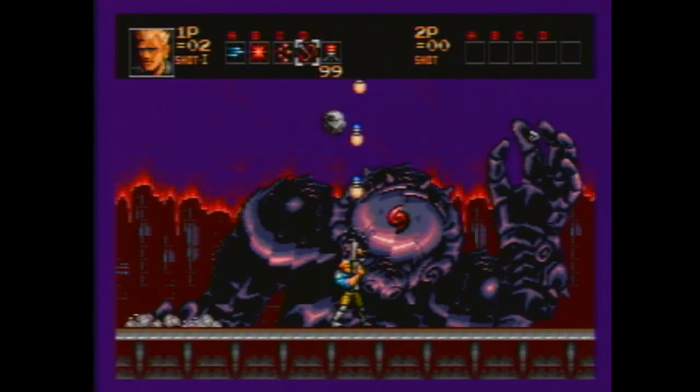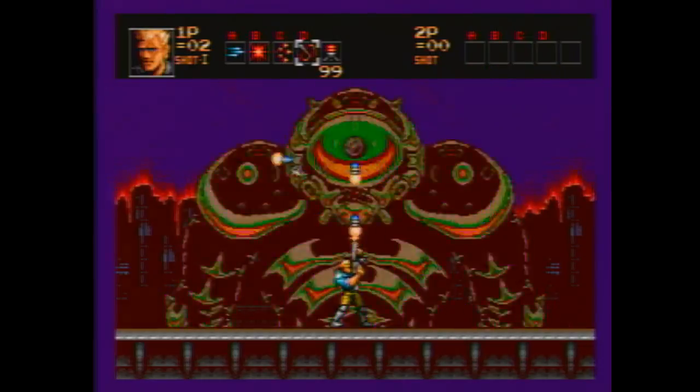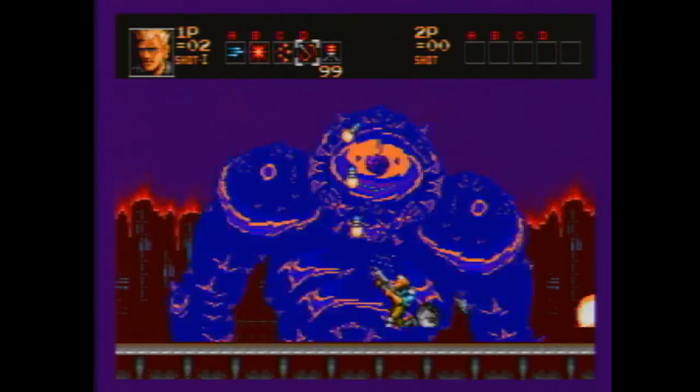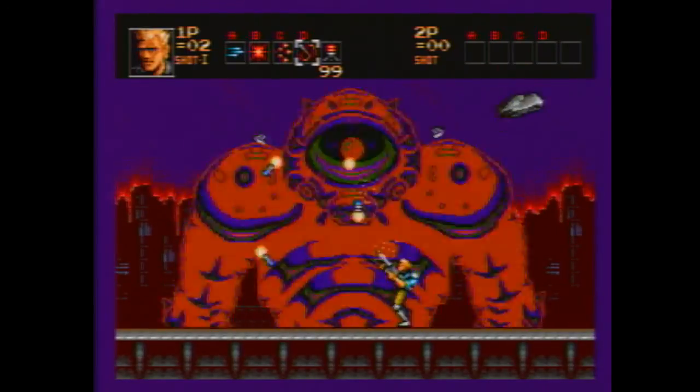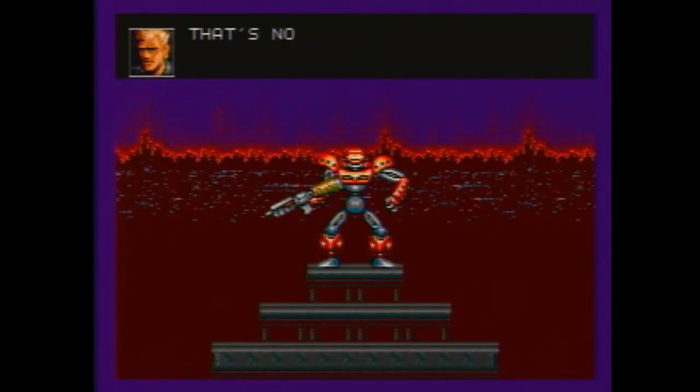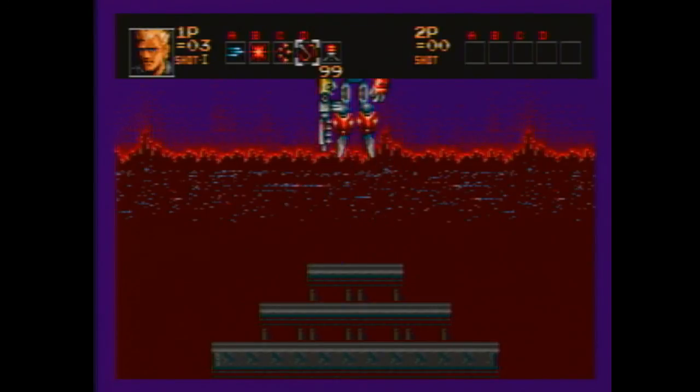Another cool thing about this is the fact that there are branching paths in the game, so there's replayability. You can actually play different story modes and different stages that will affect the story at the end. For example, the first boss you fight flees, and you can either go after him, or you can go rescue this laboratory and the scientist. I chose in the review to go after the laboratory and try to rescue that rather than trying to fight the guy taking off on the jetpack, but it changes your story completely.